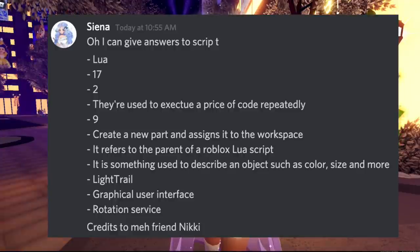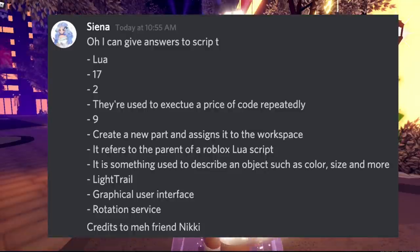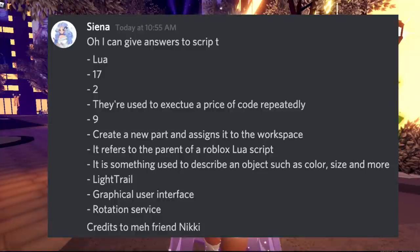Here are all the answers: First — Lua. Second — 17. Third — 2. Fourth — 'They are used to execute a piece of code repetitively.' Fifth — 9. Sixth — 'Create a new part and assign it to the Workspace.' Then: 'It refers to the parent of a Roblox Lua script.' 'It is something used to describe an object such as color, size, and more.' Then: Light Trail, Graphical User Interface, and Rotation Service. Go back and rewatch or screenshot the answer key to use during the quest.